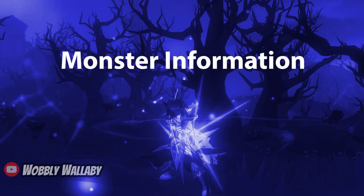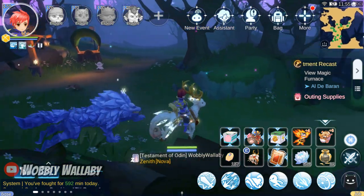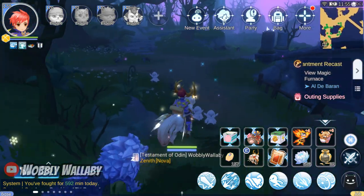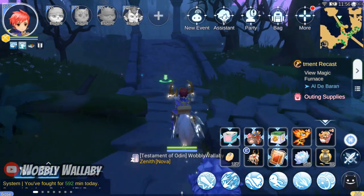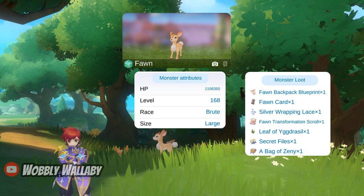Next is monster information. All monsters will drop ancient equipment materials and secret files. All these creatures have over 1.1 million HP, which means you have to hit really hard with meteor fission, otherwise you won't be able to one-shot a group. First is Fawn, which is wind, brute, and large.